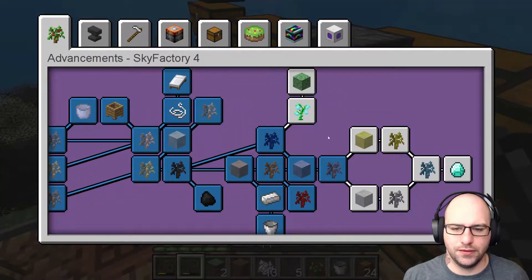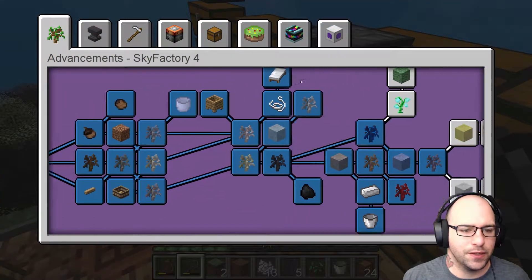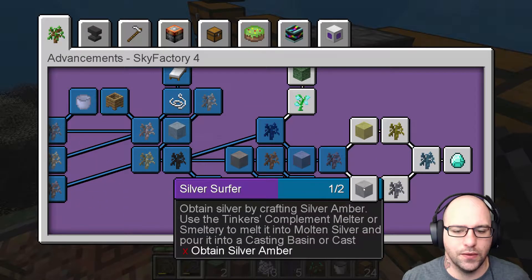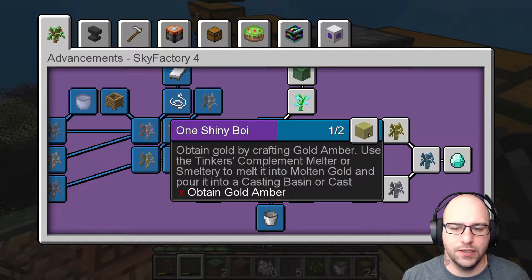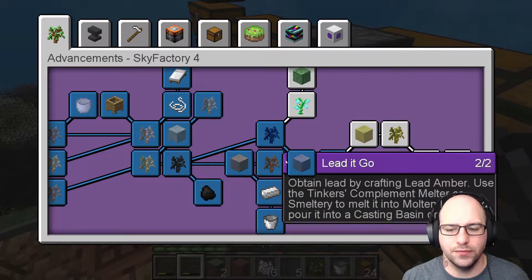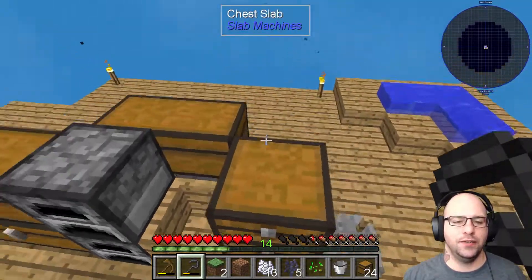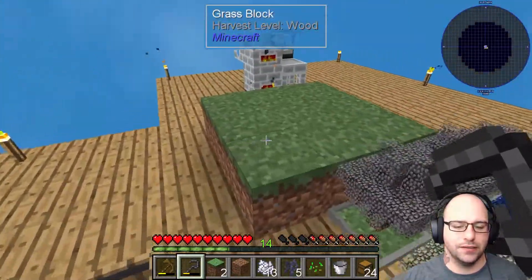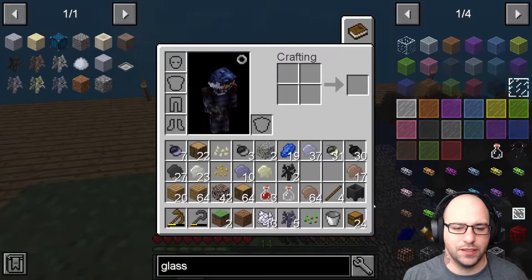And then we're going to plop this guy down here, do one of those. And I'm going to go ahead and break this down to get a couple more saplings so we don't lose it. Now that that's all said and done, we're on our way here. We're going through this. We got gold, we got silver — those are the ones that are next. But we're going to end it on that note. We got lead.